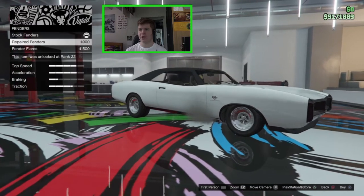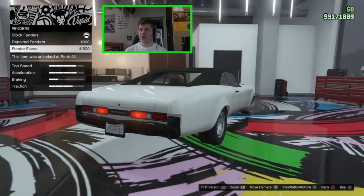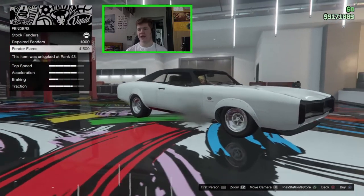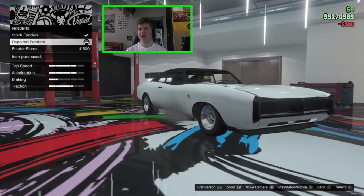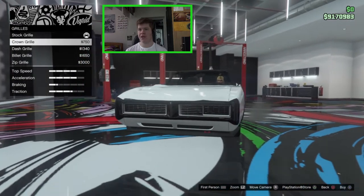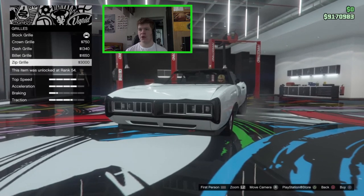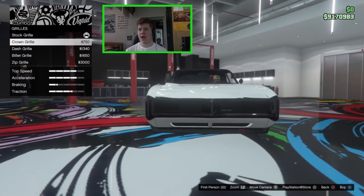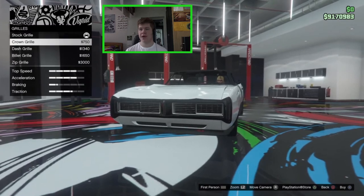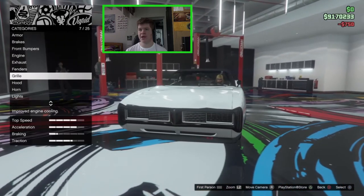On the fenders we can fix them up or go for fender flares, which looks a bit weird — I've never seen a Charger like that in real life, so I'm just going to fix the fenders. On the grill we can get the stock Dukes grill, the crown grill, the dash grill, the billet grill, or the zip grill. I quite like the crown grill — it's clean and all of these have the primary color in the grill, which looks really nice.